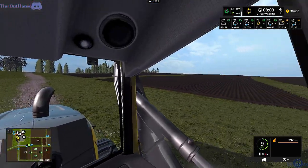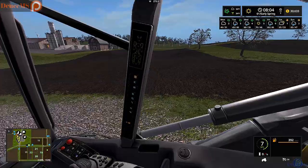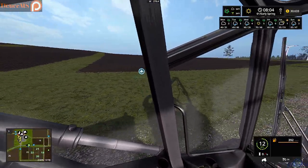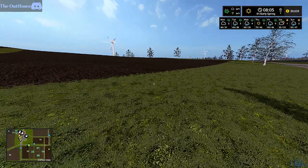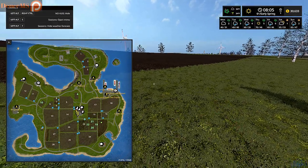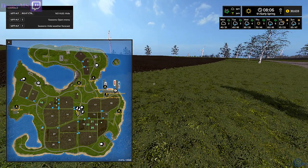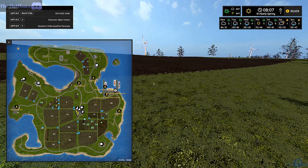So we're going to do wheat, barley, canola, and soybeans. We'll probably plant soybeans in this field right here, and then try to buy field 23 at some point — it's 120,000 and 1.62 hectares. If we do some more jobs for the owner we might be able to get it down to around 120,000. It's a fairly large field — probably as big as fields 19, 20, and 21 combined.